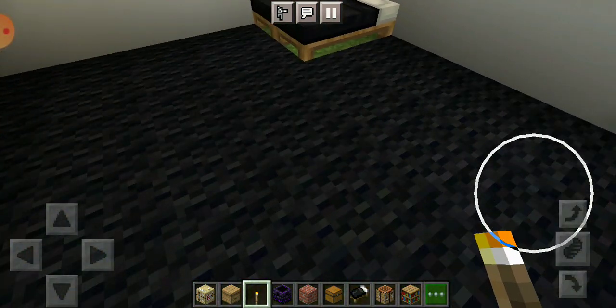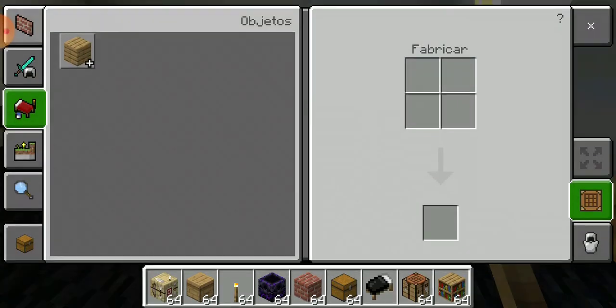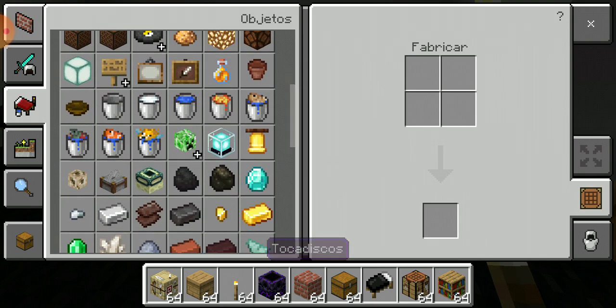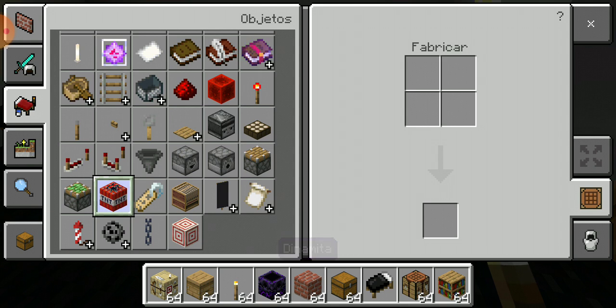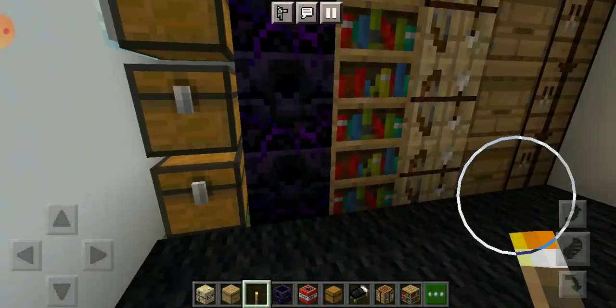Next we're gonna look for more stuff in the furniture section. There's a lot of stuff here, and I'm also gonna get this item right here. I need to replace that with a brick one. Actually we're gonna be needing a brick, so I just need an extra space.